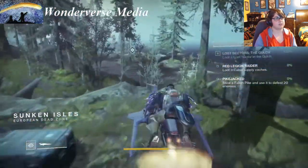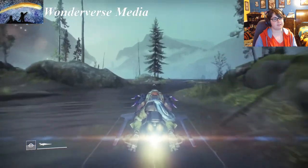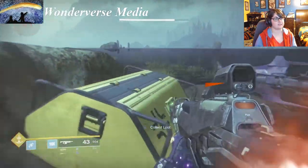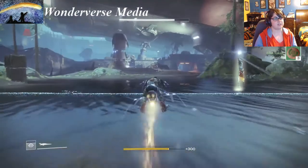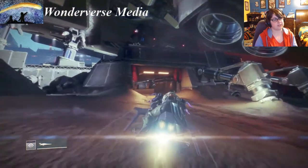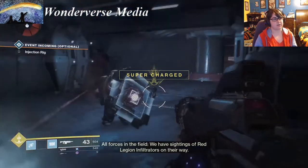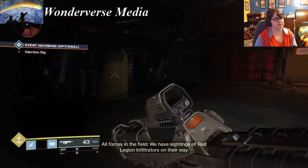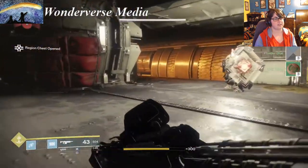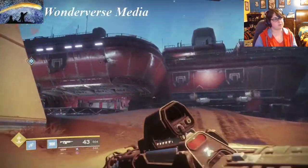There's another public event happening here. You can see the enemies floating in the distance — we're going to grab our first golden chest on this little island. Head towards this area where the arrow is pointing; this one is also not too difficult to grab. There might be a couple of bad guys waiting, but nothing you can't handle. At this point you'll be pretty far into the campaign.